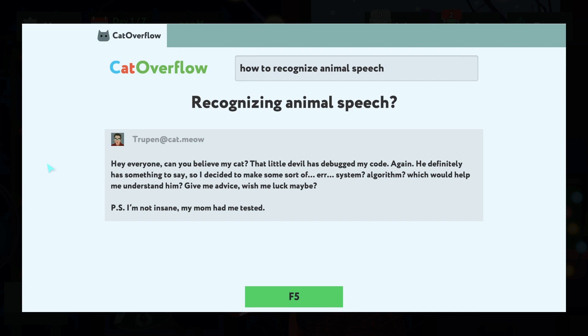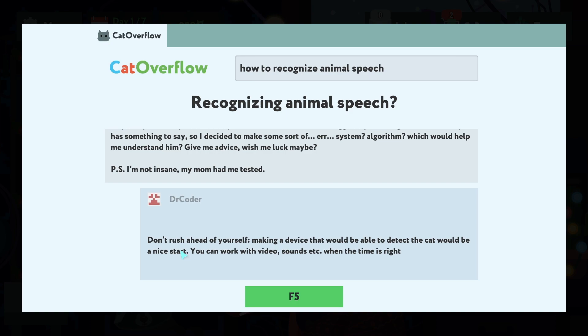How to recognize animal speech — recognizing animal speech. Hey everyone, can you believe my cat? That little devil has debugged my code again. He definitely has something to say, so I decided to make some sort of a system algorithm which would help me understand him. Give me advice, wish me luck. PS: I'm not insane, my mom had me tested.